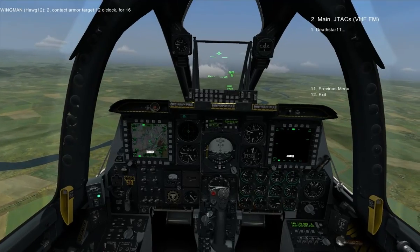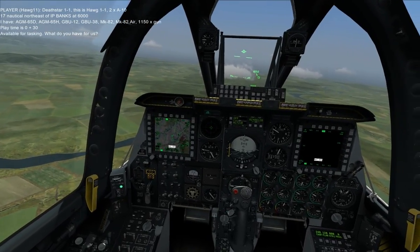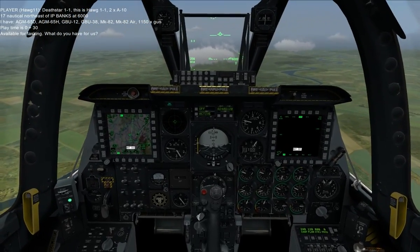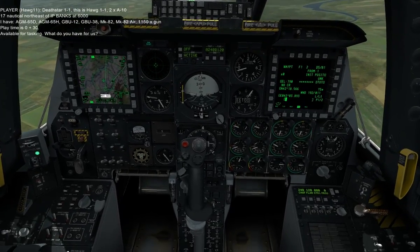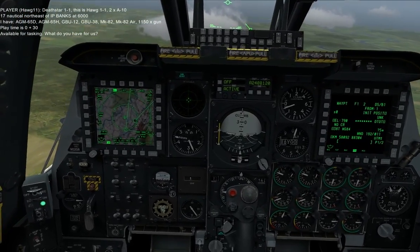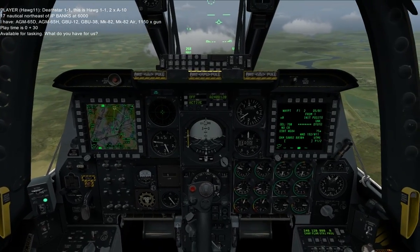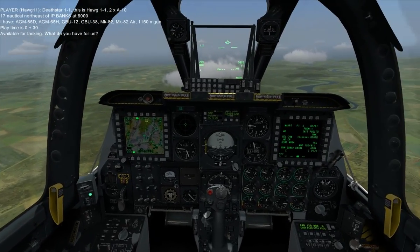JTAC-1. Death Star 1-1. This is Hawk 1-1, 28-10-17 nautical northeast of IP Banks at 6,000. I have AGM-65D, AGM-65H, GBU-12, GBU-38, Mark 82, Mark 82 air, 1,150 gun. Flight time is 0 plus 30. Available for tasking. What do you have for us?